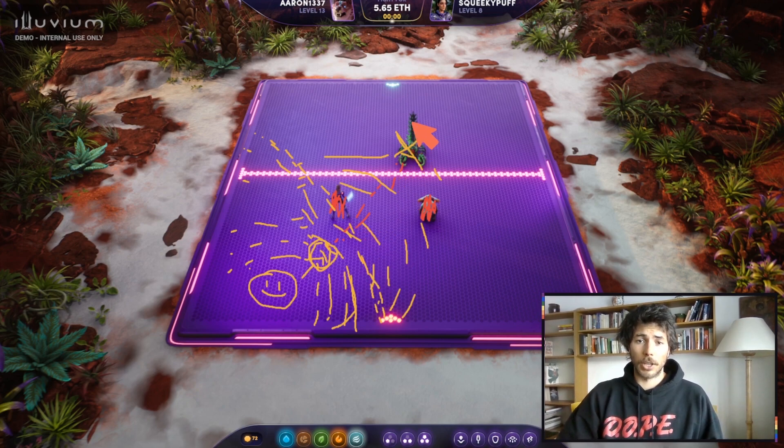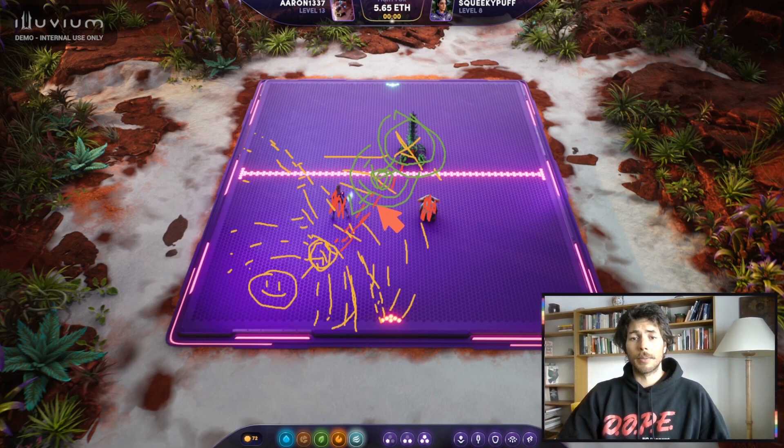Meanwhile the scorpion is going to do the same — it scans its attack range, finds nobody, walks up one step, scans again, nobody. It walks up again and now it's already getting attacked by our range carry from a distance. So it steps up to the next possible target, walks one more step, scans, finds somebody, and attacks that target.